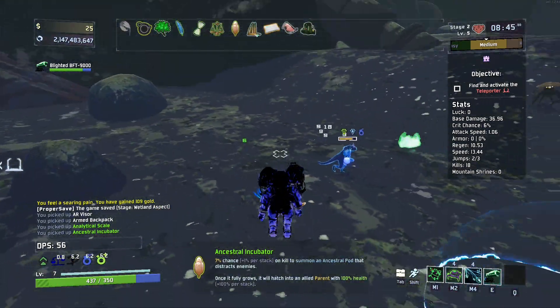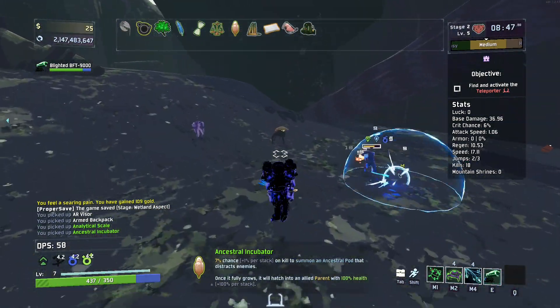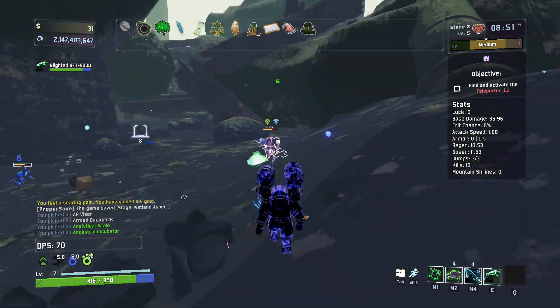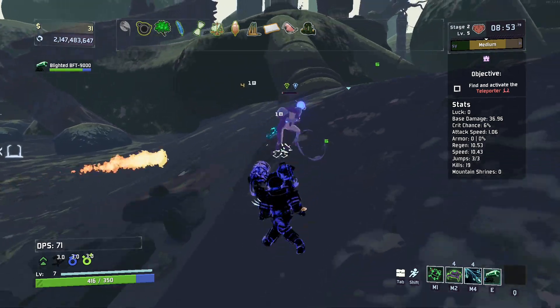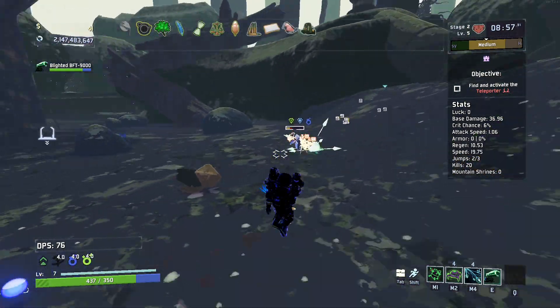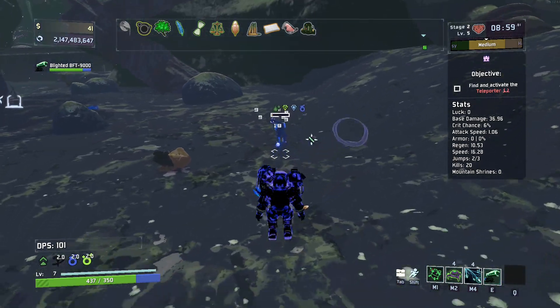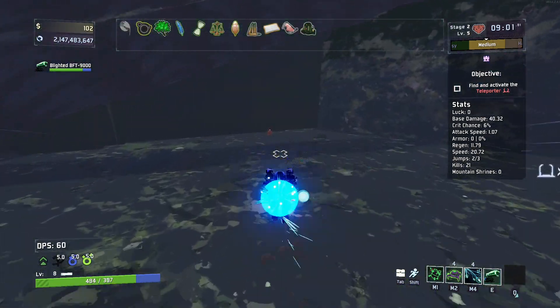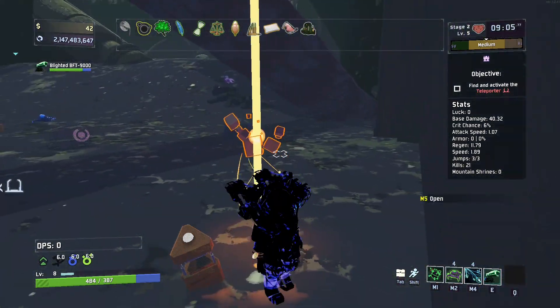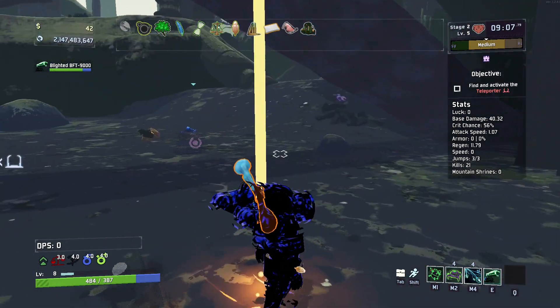First really good green item — the Ancestor Incubator. I'll probably make a video of this where I just let the parent spawn. It really should be a legendary item. What it is: on kill you have like a 10% chance to spawn a big egg that, after a while, if it survives — the enemies will attack it — it turns into a parent ally that you get for free.